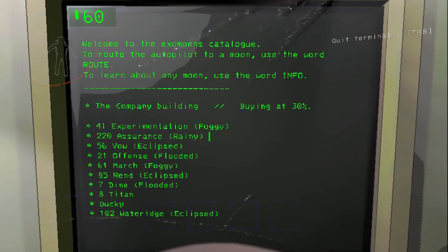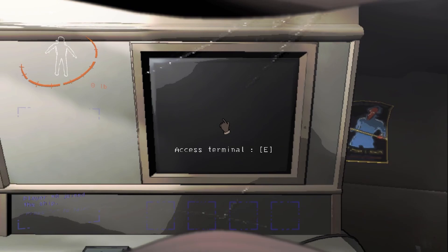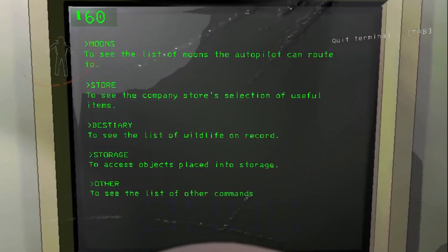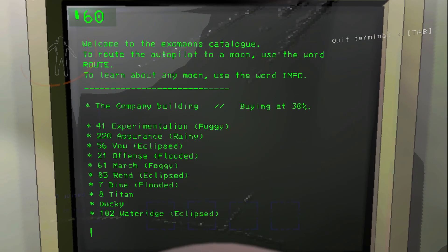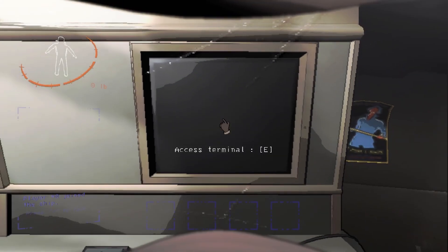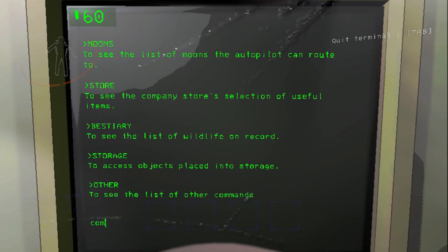So once again, I don't know anything about this moon. And unlike last time, we're not going to try to see how far we can go. We're just going to play one quota and see what kind of showcase we can get. I did read on the patch notes that if you try to go to Ducky right away, the game breaks. So it is recommended to land somewhere else first.